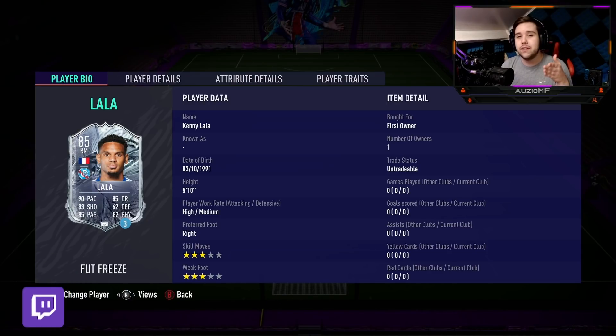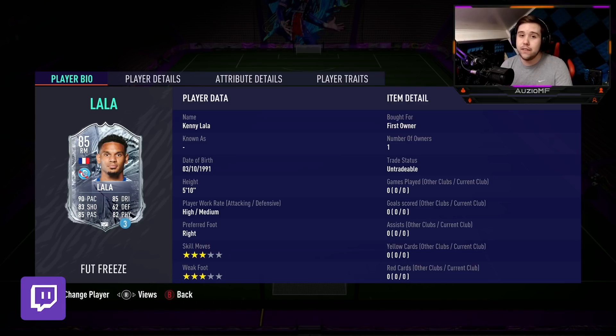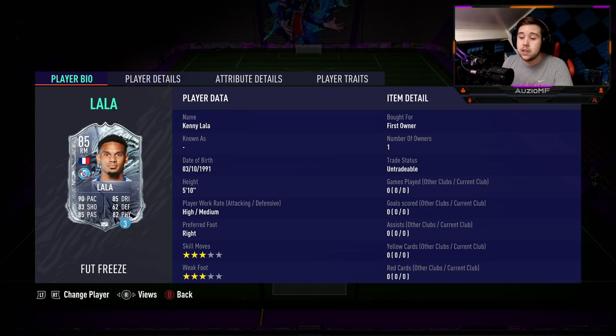He has had a position change from a right back to the right mid position. Not the biggest difference, but at least he can go forward a little bit better because his stats have been upgraded by a decent amount. We are talking about a plus 11 to pace, plus 9 to passing, plus 20 to shooting, plus 9 to dribbling, plus 6 to physicals and minus 11 to defending.